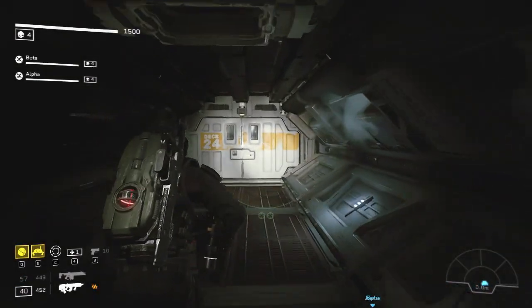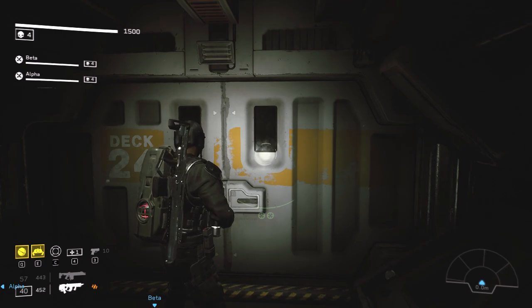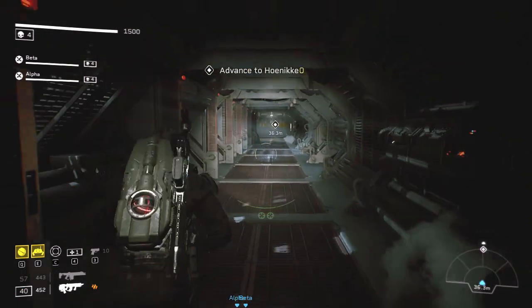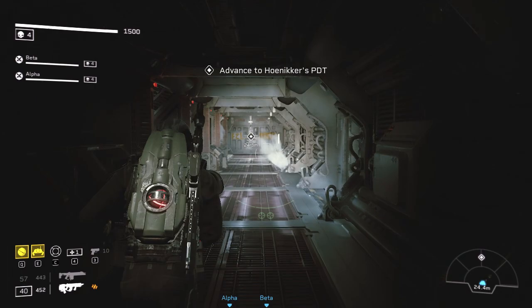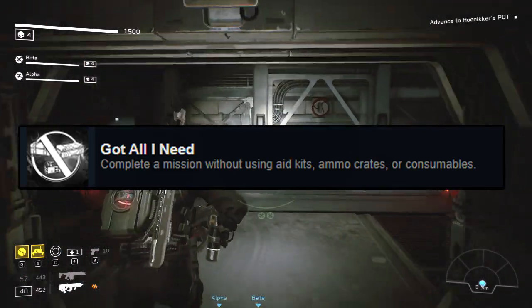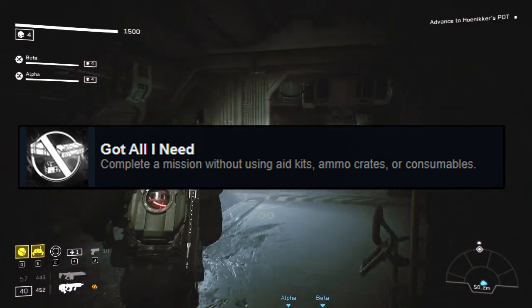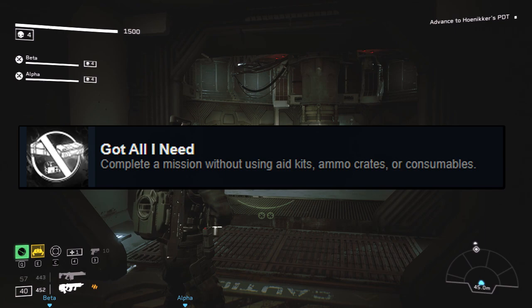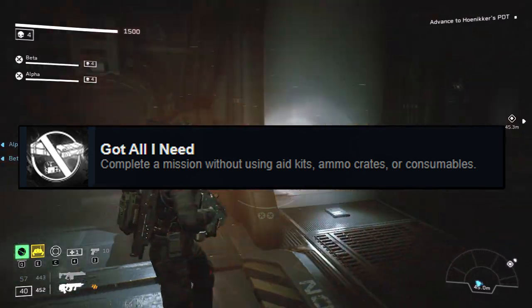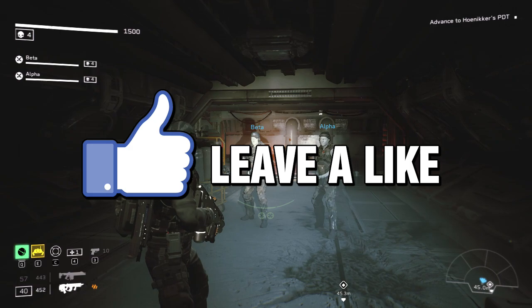What's up everyone, it's Carlos from Acid Glow. We are back on Aliens Fireteam Elite. This video is going to be a quick guide on getting the achievement called 'Got All I Need.' The requirements are to complete a mission without using first aid kits, ammo crates, or consumables. By that description you might think you cannot pick up any ammo, no health, and no consumable items — so that must sound pretty tough. It's actually quite easy.